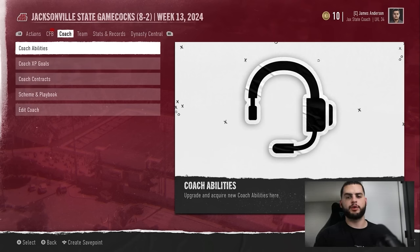Hey, what's going on everybody? It's Poodle back with another CFP25 Dynasty Mode video. In today's video, I'm going to be going over the most overpowered coaching abilities that you need in CFP25. Before we get into the video, make sure to give this video a big thumbs up, comment if you have any questions, and subscribe if you're new. Check out Underdog — my link will be down below in the description. Signing up with Underdog helps out this channel a lot, and if you use my code, you can get your first deposit matched up to $250.